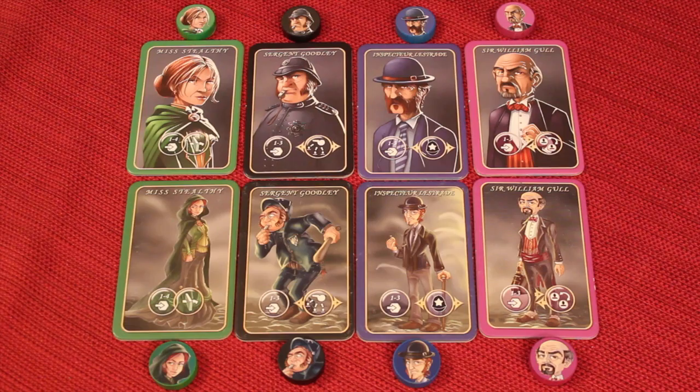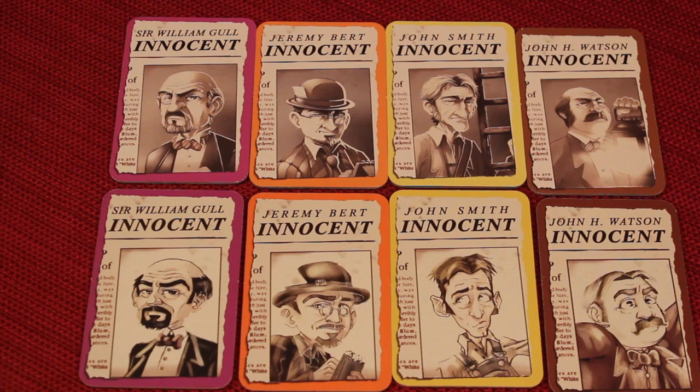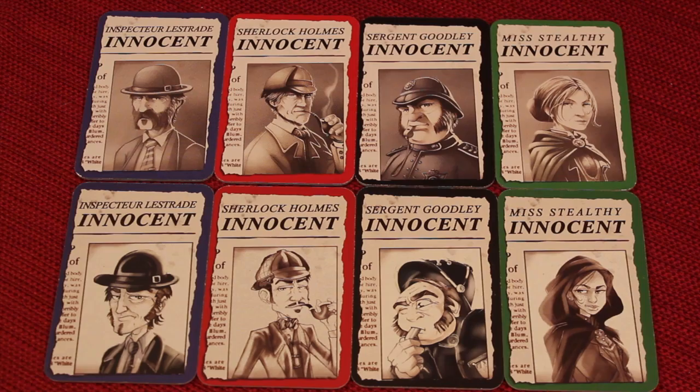The alibi cards that you look at at the beginning of the game to see who Jack is — the size of the pictures are the same, but again you have the new character looks, 10 years older. The artwork is more detailed; you can see a lot more detail in these cards than the cartoony look of the older version. Pretty much the same for the last four characters from the alibi cards, but you can look at these and see the differences for yourself.